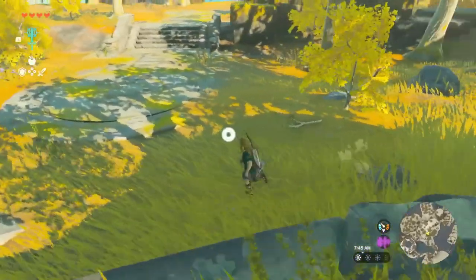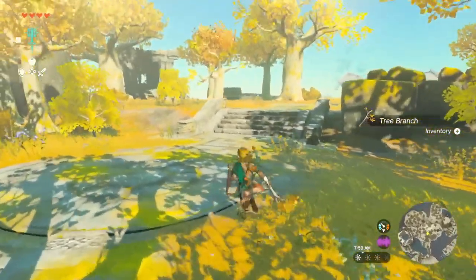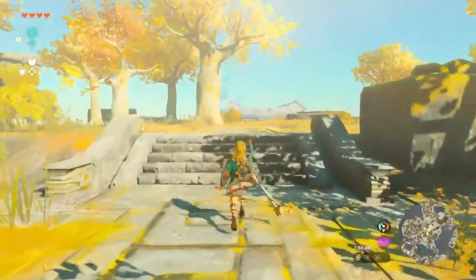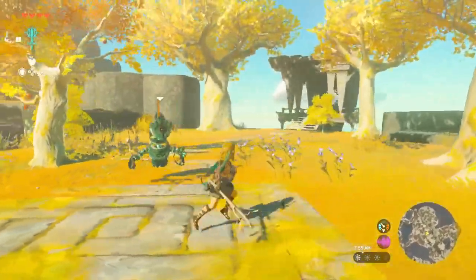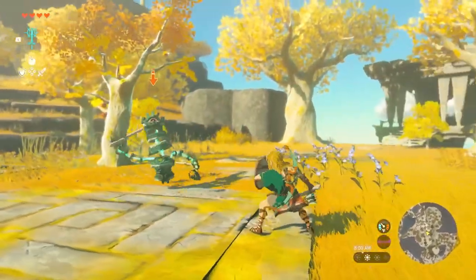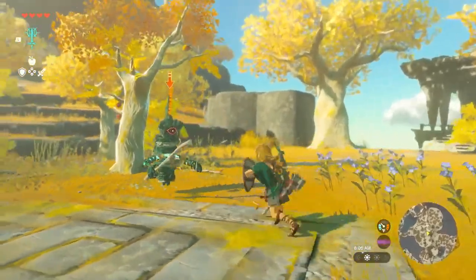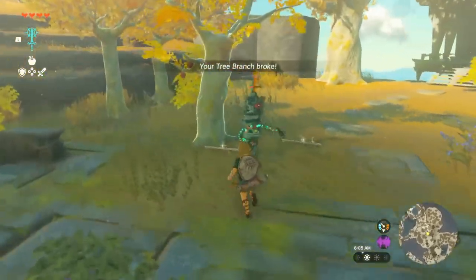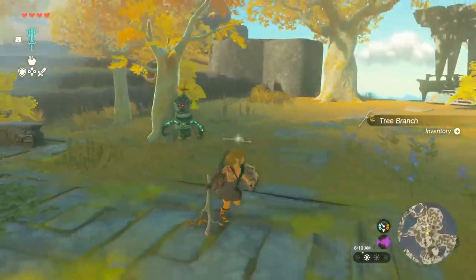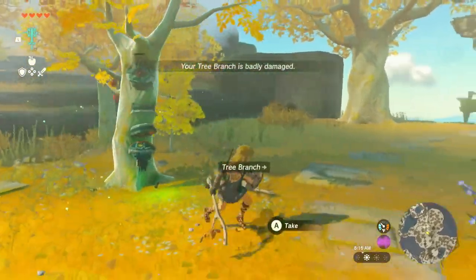There's a branch on the ground. When you find something like this, you should pick it up — it might come in handy later. Oh, something's there. This is a brand new enemy called a Construct. We'll fight it using the branch we just picked up. The branch broke — not good. We grabbed another branch and defeated it.